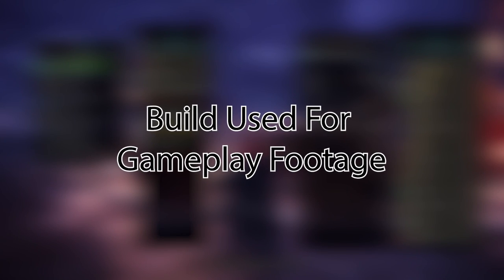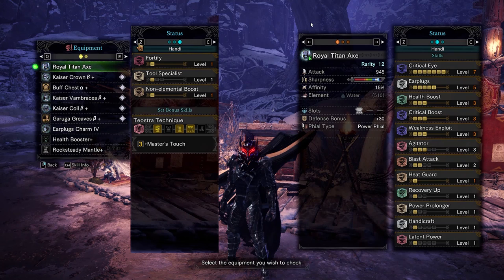First we'll start with the build I used, just for transparency. I'm not showing the build to show you the most optimal build for a Switch Axe, so if you're needing that, this might not be the best video to watch. Typical damage skills: weakness exploit, crit eye, crit boost, master's touch because duh, and I went with the buff body chest for some solid slots and some agitator built in.